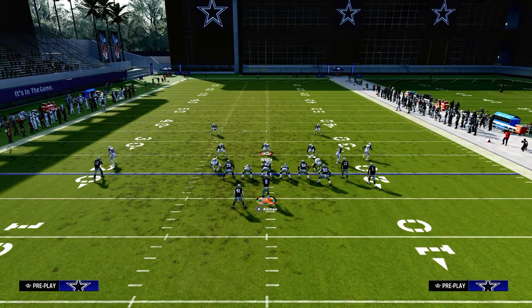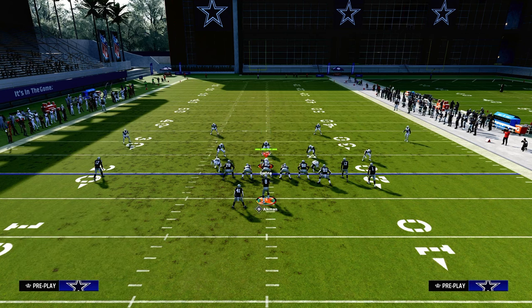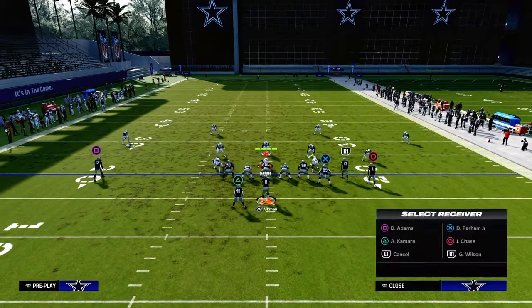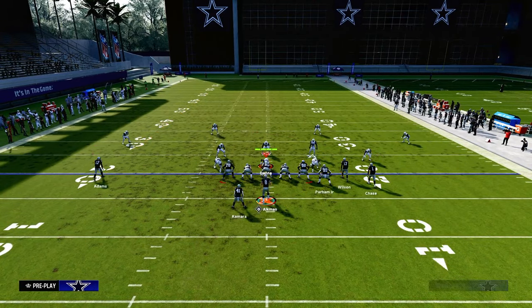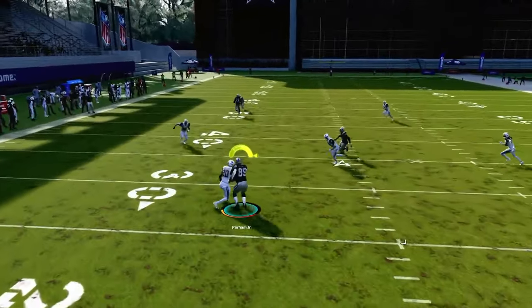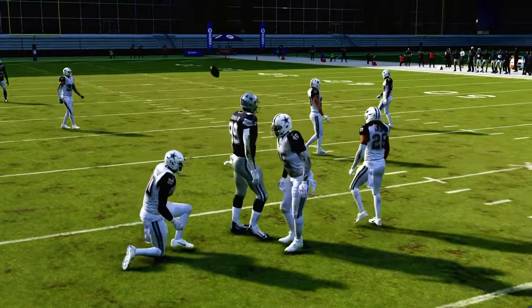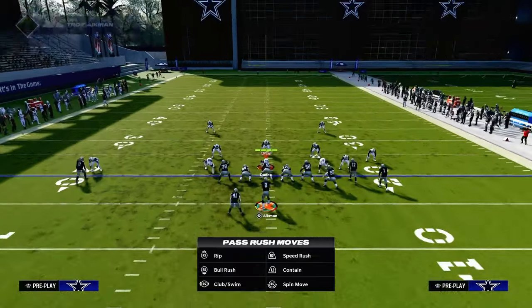If you're anticipating they're likely in Mabel coverage, you can go ahead and put the tight end on an in-route instead of a drag. What you'll notice is it slows down how fast he gets across, so you'll be able to throw it right in that little window and get about 10 to 15 yards against pretty much the most popular defense in the game.